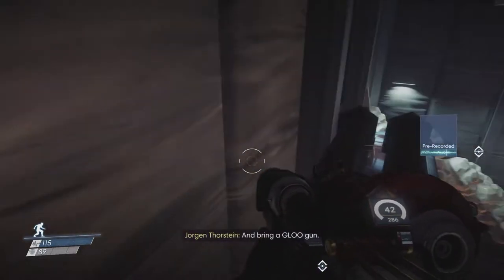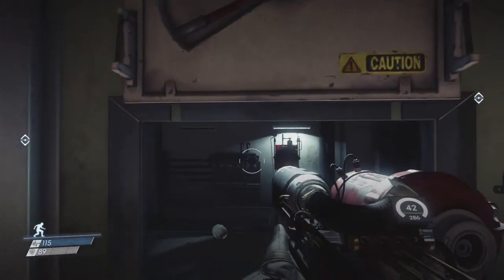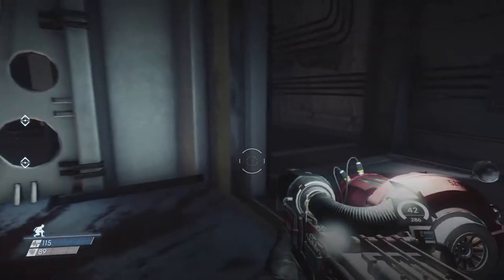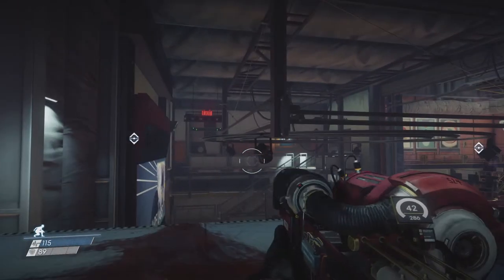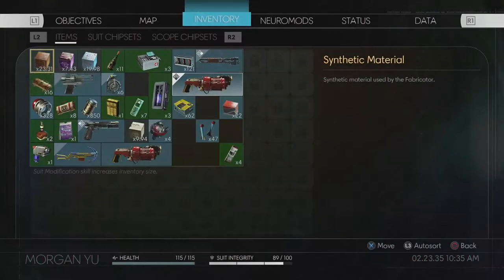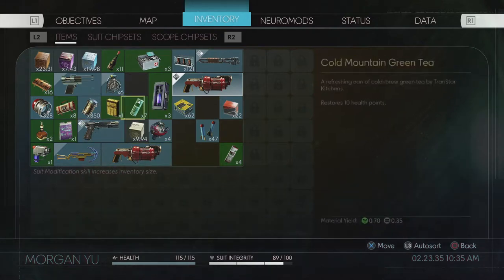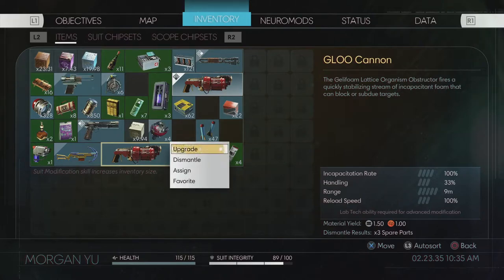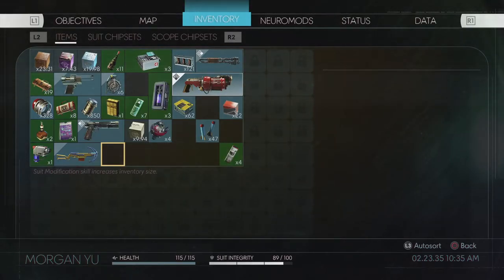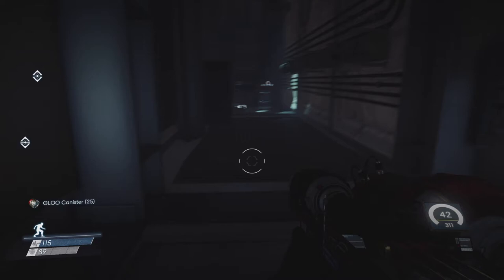'What should I take?' 'Neuromods, exotic material — just hurry. Meet me in my office.' 'Yes sir, and bring a glue gun.' So this is supposed to be the way to Thorstein — Thorstein's office sounds like a veritable treasure trove. But first I'm going to dismantle that glue gun in my inventory because I don't need two. There we go — a few more spare parts. Keeping our inventory pretty clean, more glue canisters, and moving forward.